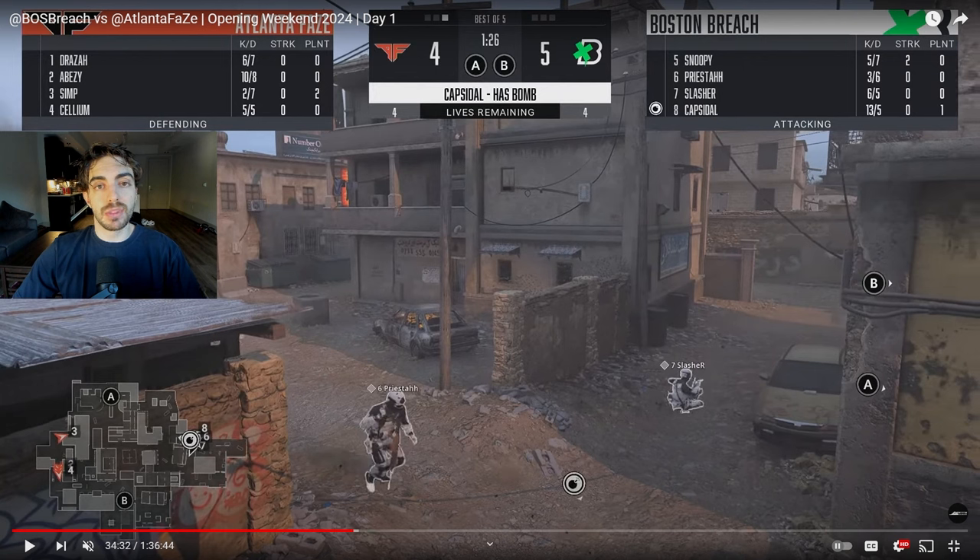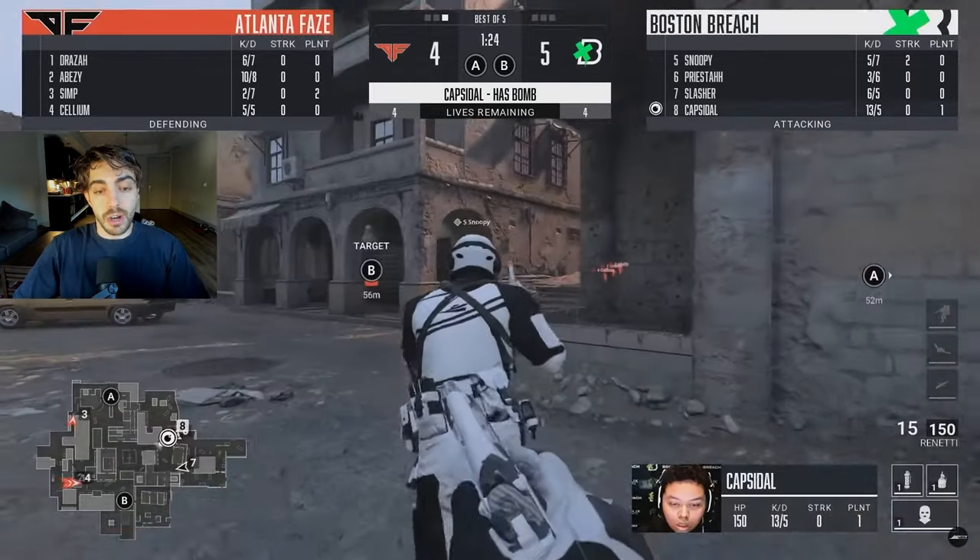So to give you guys a little background, this was game two of the Atlanta vs. Boston series. Boston is down 0-1 and they're actually up 5-4 in this Search and Destroy. They were actually down 4-2, but they made three straight round wins to make it 5-4. This is a huge round — if they win the round, they win the entire map; if not, it goes to a round 11 decider.